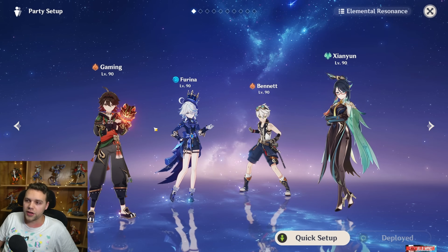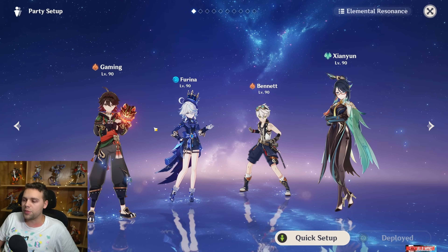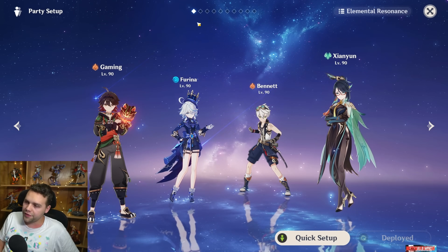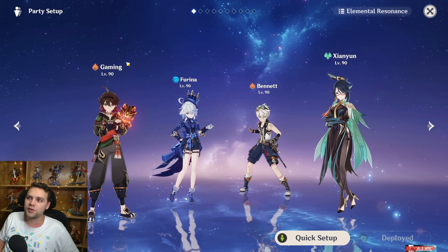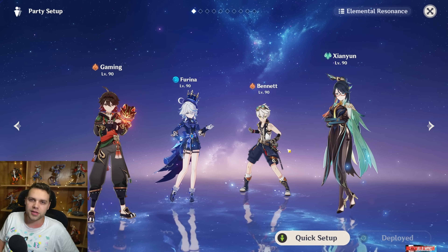I actually didn't master the double swirl — the footage you're seeing is me basically ignoring it — but I definitely will be mastering it as I build him more. Definitely his best team: very fun, very high-octane, very mechanically intensive, but the reward is there. It is one of the best DPS setups in the game when you get this team to sing properly. I don't think he's up with Neuvillette, but he's pretty close to Hu Tao and just below the very top.